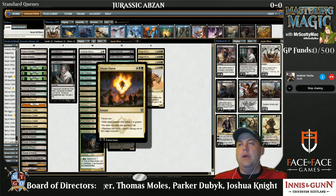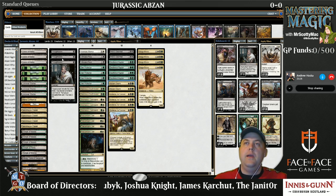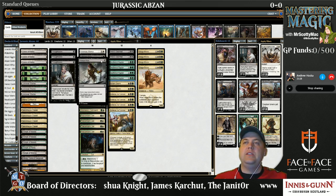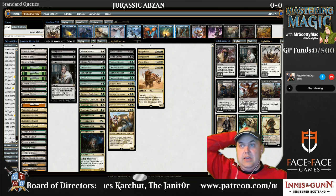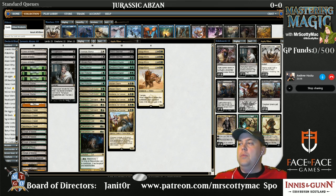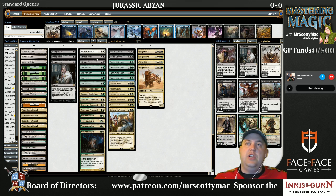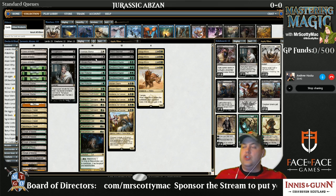It's so bad against Mono Red that I just can't handle more than two in the deck. Ultimate Price is a very good card against Red-Green Dragons. It can be good against the Bant deck too, because it can still snipe off things like Raptors and Protectors, large threats like Whisperwood Elementals, and is very good against Stormbreath Dragon, which is a card that this deck is notoriously bad against. It can also kill cards like Wingmate Roc.